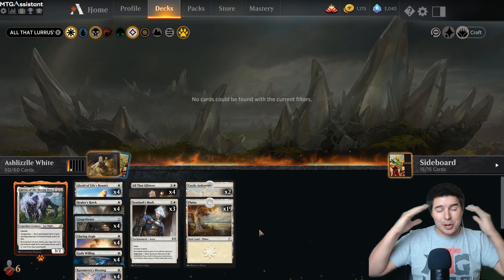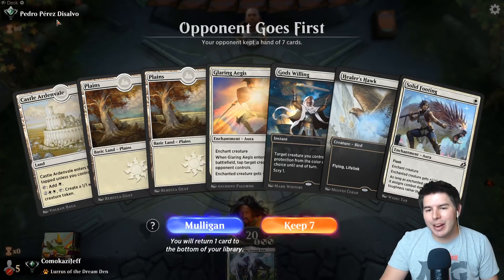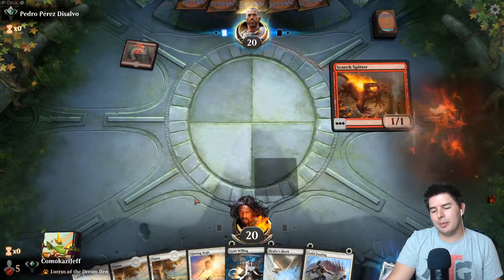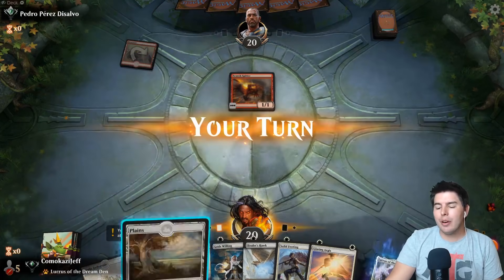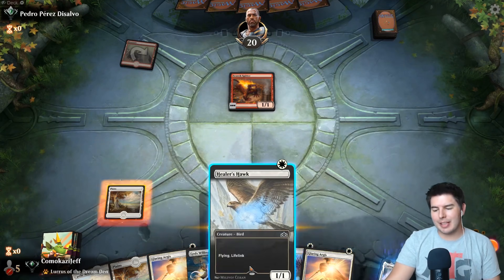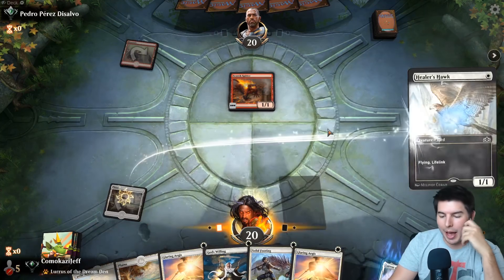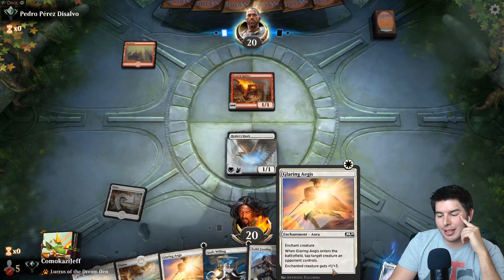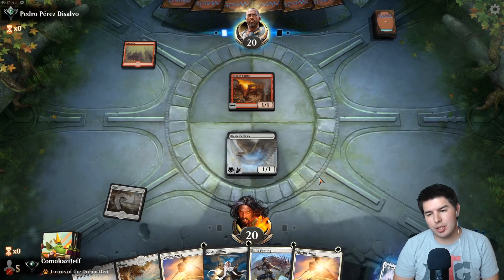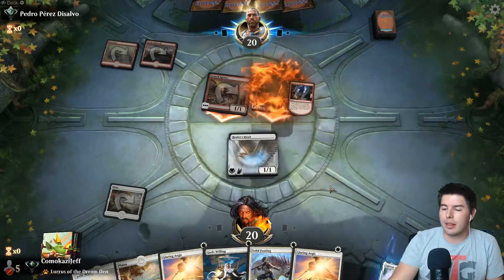It's pretty straightforward, so let's just go ahead and jump into the gameplay and see how this one does for us. Alright, we're up against Pedro Perez de Salvo. We're going to keep this - we got the Healer's Hawk, we have a creature and protection. I wonder if we almost want to hold off for a turn just to have a bit of protection, especially with no other creatures at all. I mean, I guess we do have Lurrus to bring it back. So play out Healer's Hawk. Glaring Aegis is sweet because it dodges pretty much all removal, but if they have Bonecrusher or Shock here, we're in trouble.